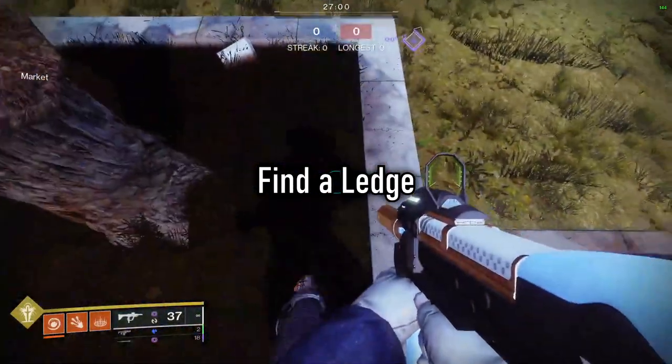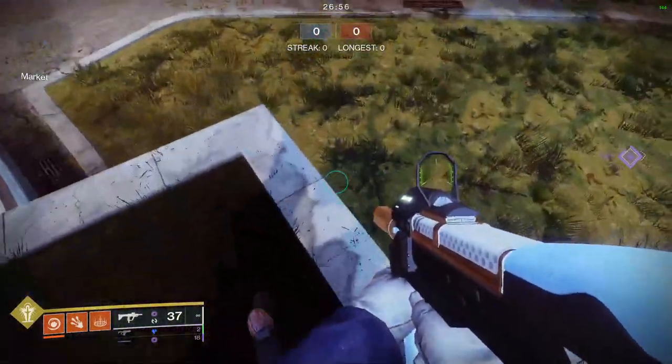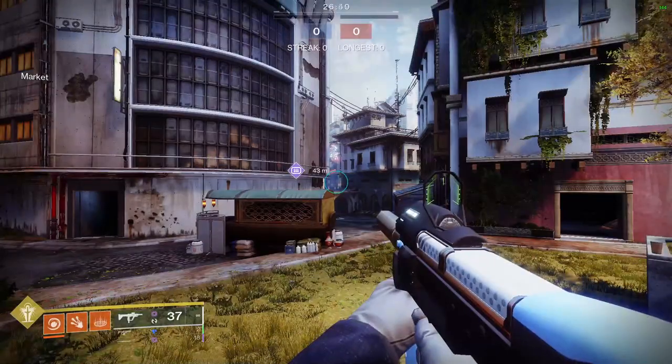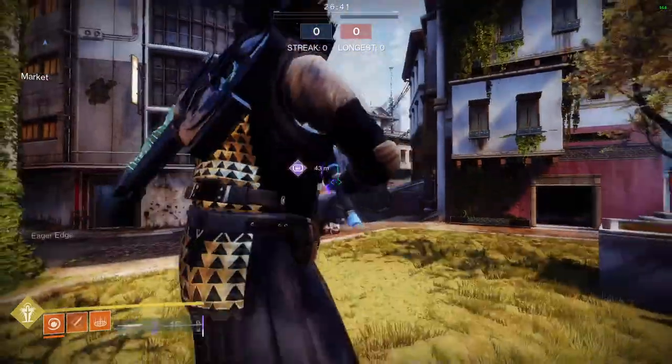From there, you basically want to find a ledge — don't be on flat ground. When you heavy attack off the ledge, you'll launch yourself a bit further. The reason we heavy attack is because it lifts us a little bit as opposed to a light attack. So make sure you heavy attack and find a ledge.